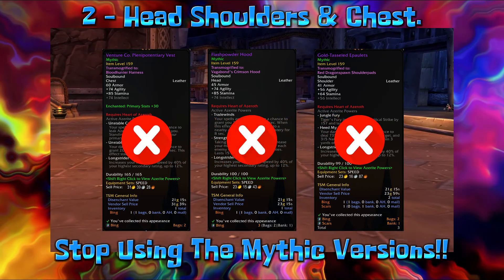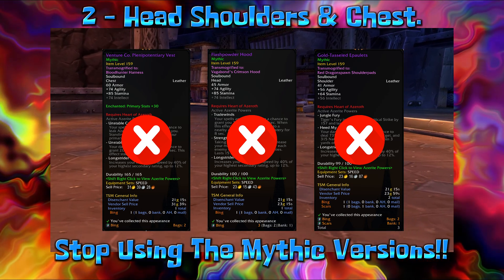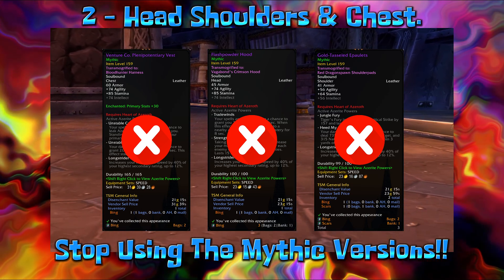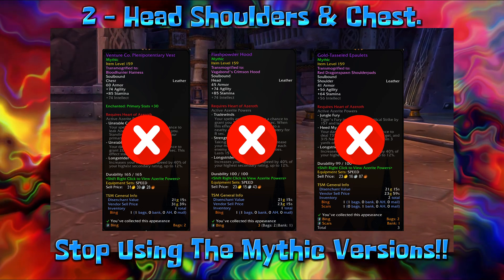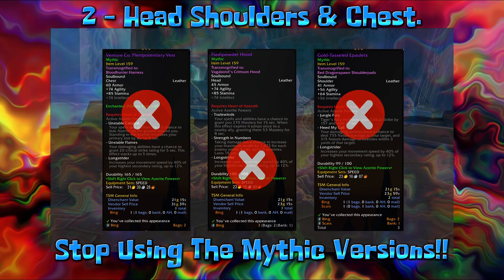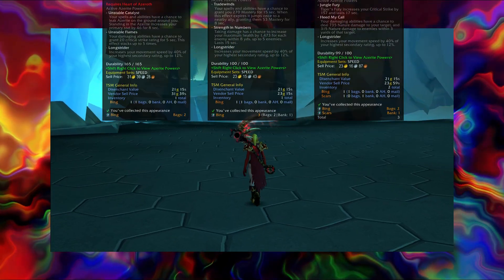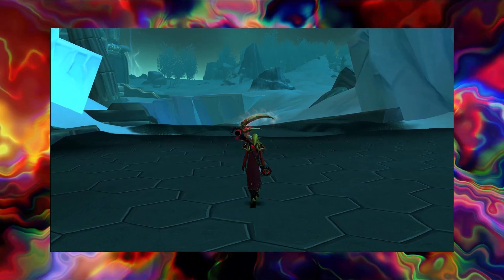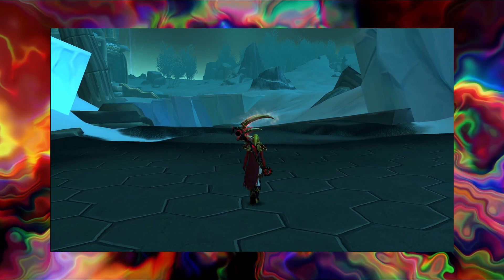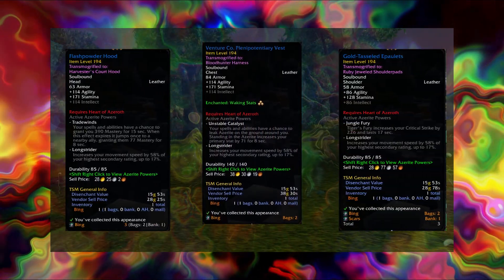As you can see on screen, please stop using the mythic versions of the head, chest, and shoulders. A lot of players may think that obtaining the mythic versions will give the best stats return on their sets, which I am sorry to say is just wrong. Blizzard a few months back decided to help players who farm by changing up certain aspects of the speed set and making them somewhat easier to obtain. But currently the bog standard normal blue versions now have higher item levels than the mythic versions.